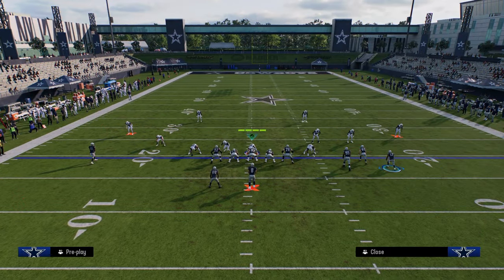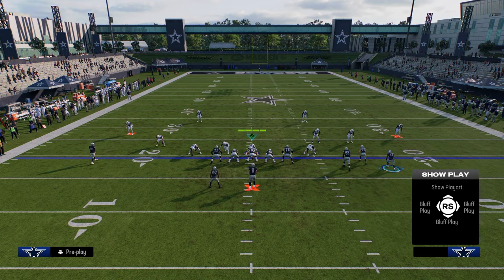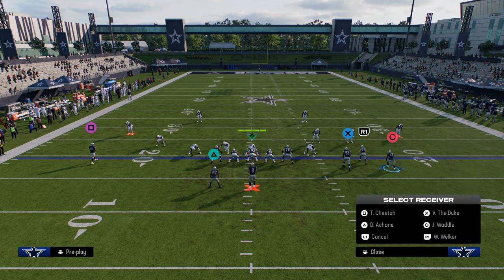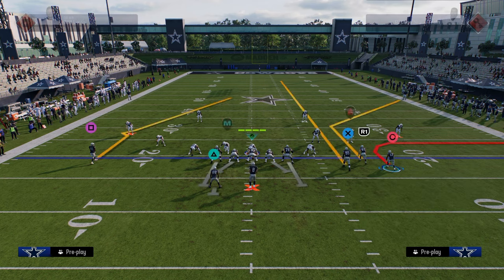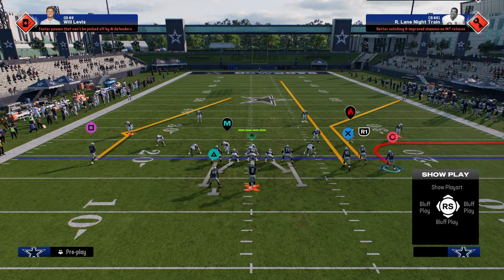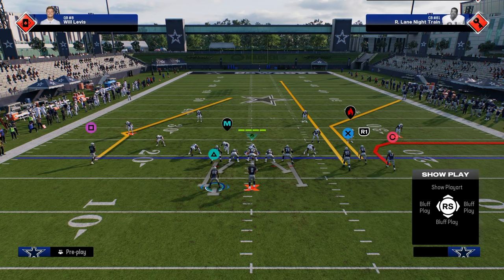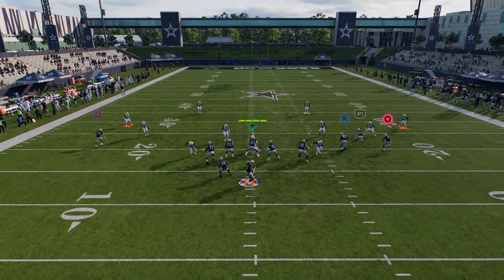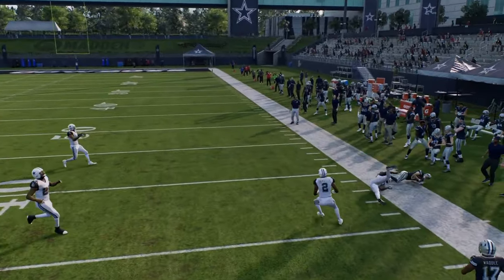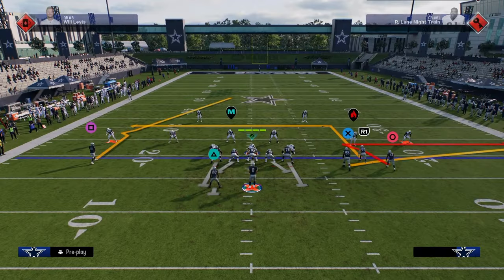Another combo that people are running out of this formation is a basic combo you can create from pretty much any play like dig return. Simply put the tight end on a streak or stem to curl, corner route the outside guy, and then out route the slot. You see how we have a speed out within this play. This is really good for attacking cover two type defenses. A lot of people like to run cover two to the bunch side this year, and this is a really good combo for that — this basic corner route really cooks cover two, especially with that soft squat.